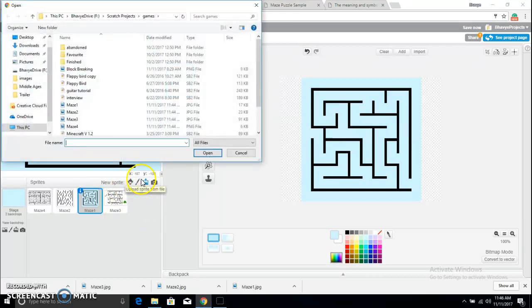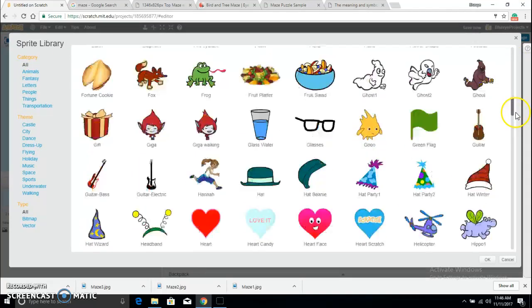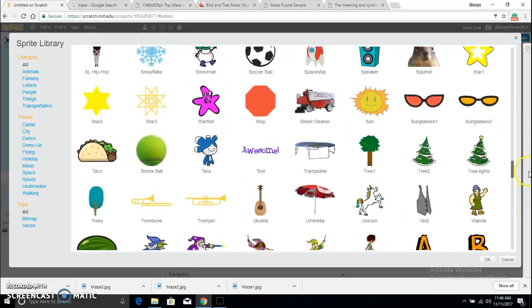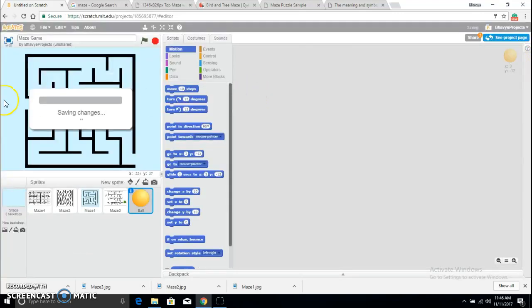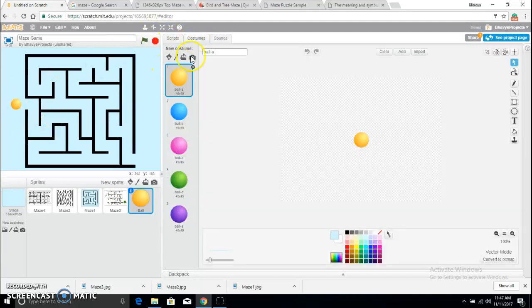Now I need a sprite — I need a ball that can go around in the maze, that's what you're going to solve with. Maybe I won't use a ball, maybe I'll use something else. Second thought, I'll use a ball. I'll go with a blue or yellow color — okay, blue. Let me shrink that down a bit and keep it at the start of the maze. I'll delete all the other costumes.